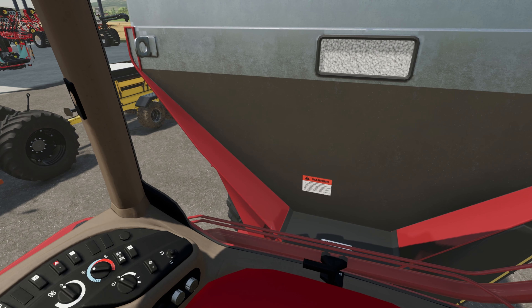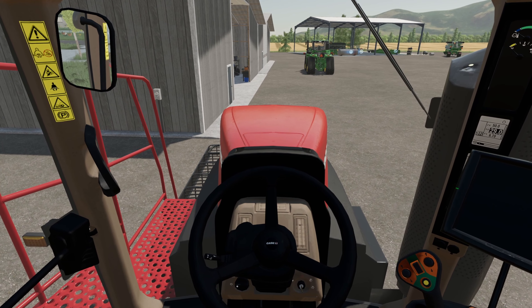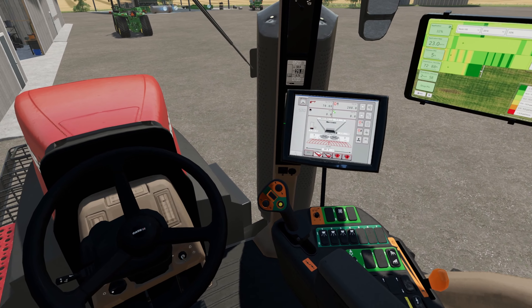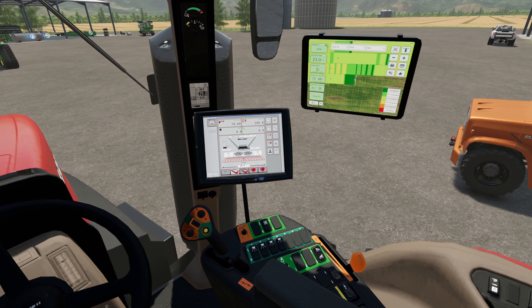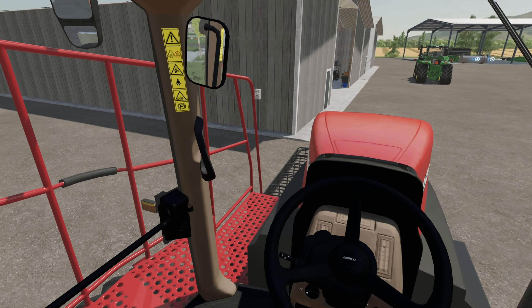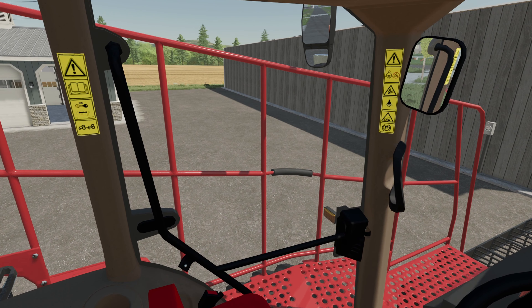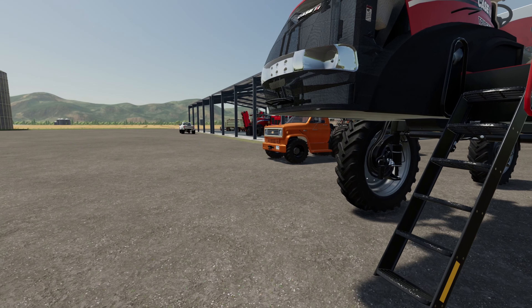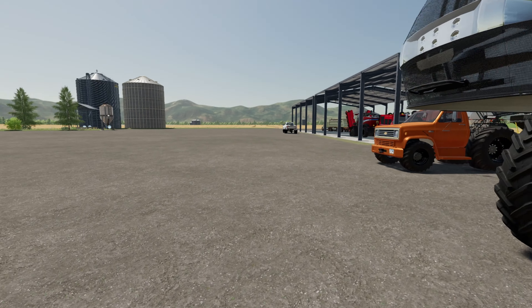Looks like it's full too. Let's fire it up and see what she sounds like. Not too bad — got some nice displays in here. We're going to shut her on down because we don't need her right now. Nice little folding ladder there. Right now what we need to do is jump in this John Deere, get her fired up, and go get that air cart hooked up.